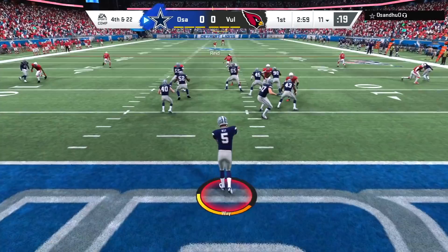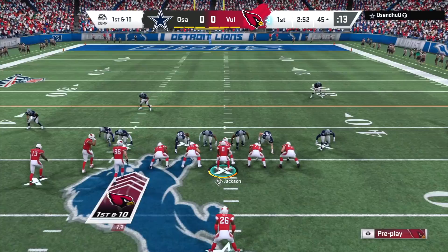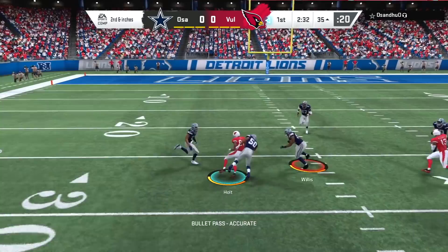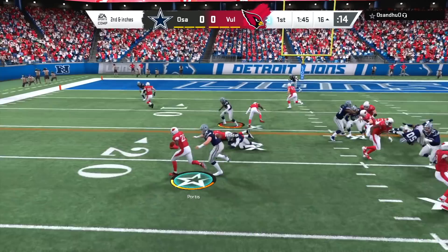Third down and 22 — somehow my opponent gets the pass off with Lawrence Taylor all over him. Aaron Rodgers with an errant pass — that'll be incomplete. Could have been a lot worse. That brings out the punting unit on fourth and 22. We're going to get into the third and final game of this video as we continue to play with the 95 overall MUT Master Pat Tillman. I absolutely love this card — this is one of my favorite cards in this game, maybe ever in MUT.